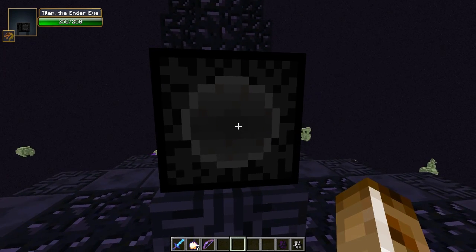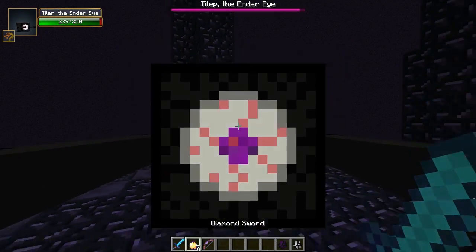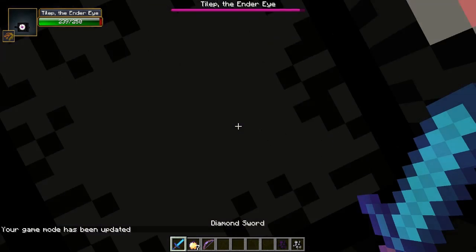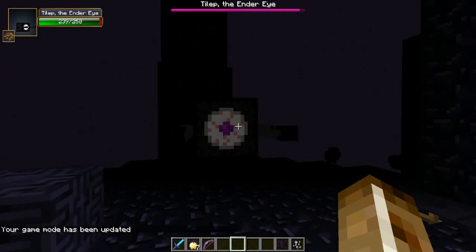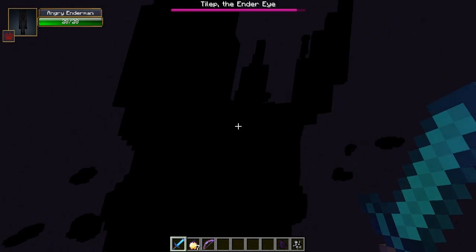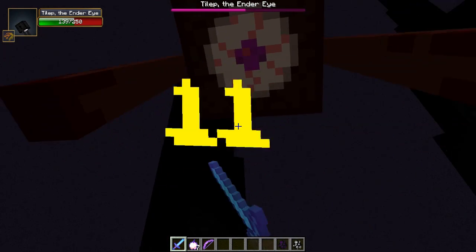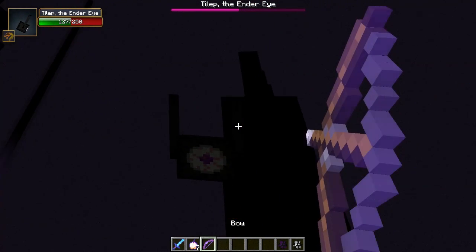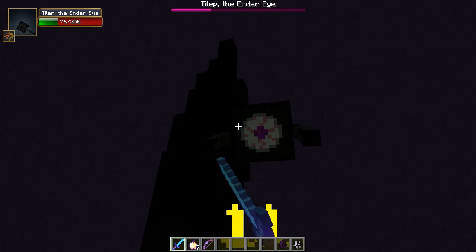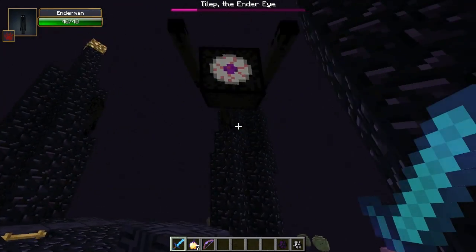The Ender Eye is one of the coolest bosses I've seen in a while. I would fight him out of creative mode but he'll probably knock me off. Right when you attack him, he goes into overdrive and starts attacking you. He spawns in purple lights, gives you blindness, slowness, and nausea. One of his abilities will knock you off the platform. He goes into a super defensive mode, and these purple laser beams do a lot of damage — they can insta-kill you if you don't have good enchanted armor.